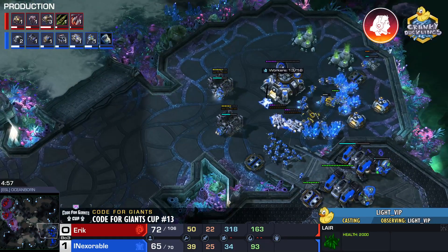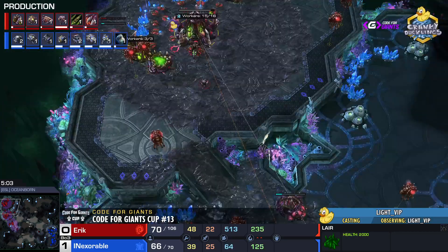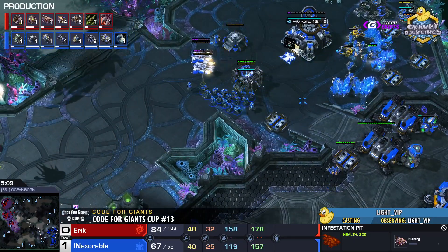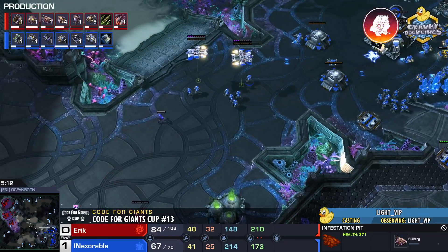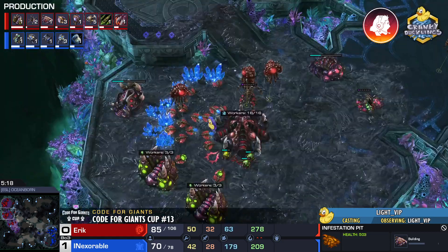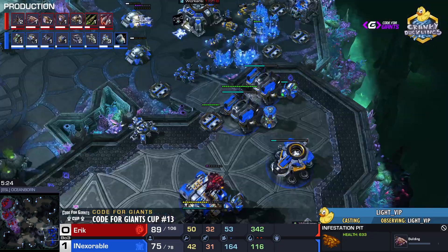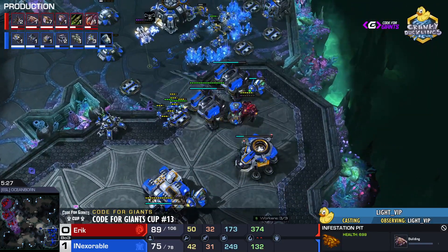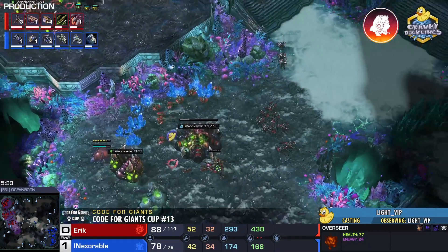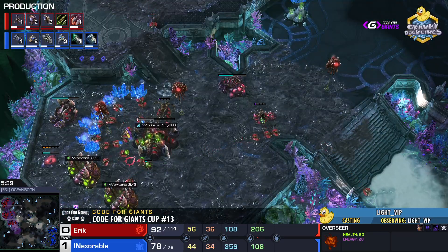Inexorable is setting up bunkers back at home — I think he's misreading this a little bit. Eric is taking gases, Eric is droning, Eric is going into an infestation pit. Inexorable should be active with this 2-1-1 but his move has been delayed. Eric going for the scout into the main has scared Inexorable into over-defending — a big overreaction from the Terran player. He's setting up for an attack that isn't coming. Eric is saturating his bases and he's fine.